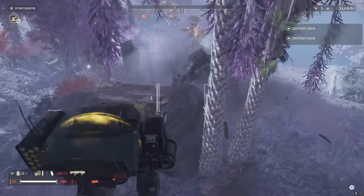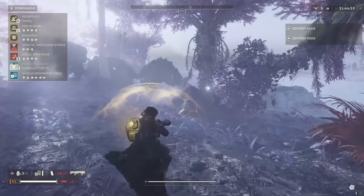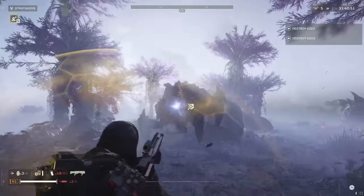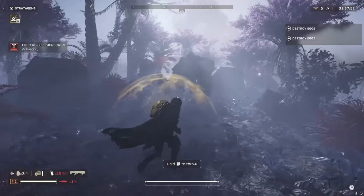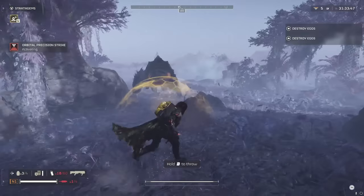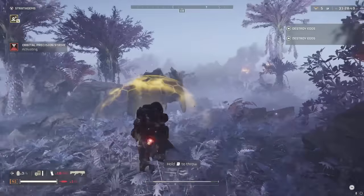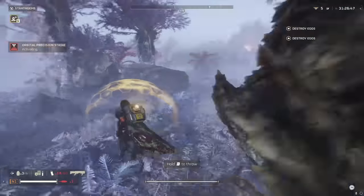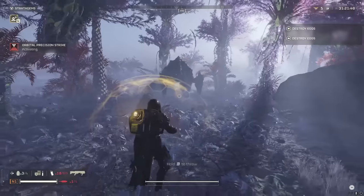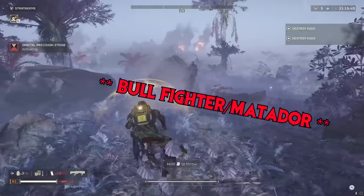Now we have a charger here. This next tip is honestly great for newer players that want to play on a higher difficulty. How do you take out chargers now that the railgun has been nerfed, and say you don't want to run around shooting them in the legs all the time and want to be quick about it — even a level one player could do this on a harder difficulty. What you're going to want to do here is pack your starter default orbital precision strike. You're going to let the charger charge at you like you're a bull rider, and you're going to let him run past you.